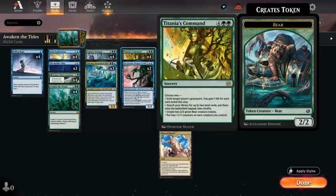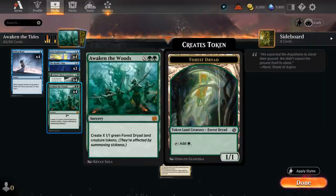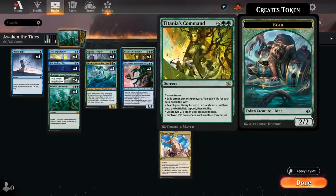Even on an empty board, we can choose the Bear mode and the +1 counters and be left with a pair of 4/4 Bear tokens. But if we already have some 1/1 tokens from Awaken the Woods, those +1 counters get even better.